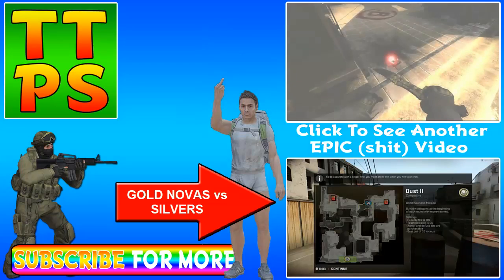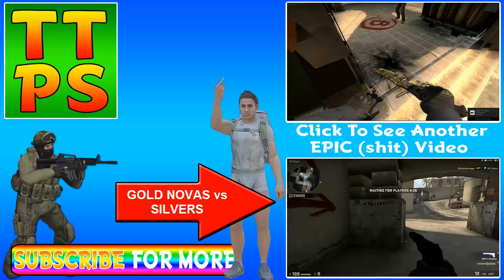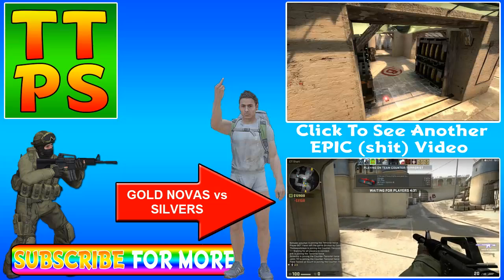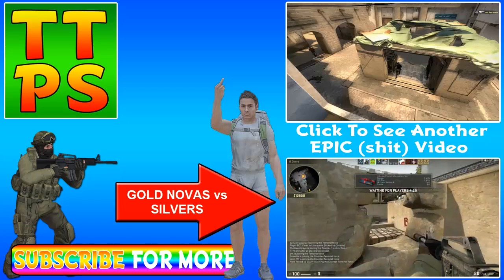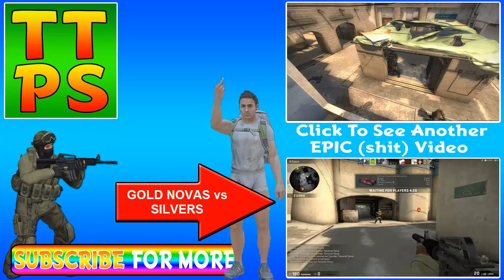A game with the Gold Novas — we get paired against three Silver Elites and two Gold Novas. This is the warm-up, this is where we see how much better they actually are. We finally get to see if all the Silver fandom stuff is actually correct, and Silver's are, in fact, the worst people ever encountered.